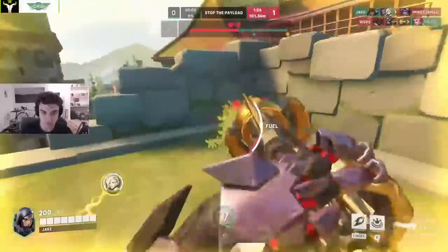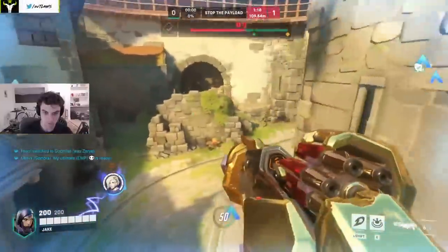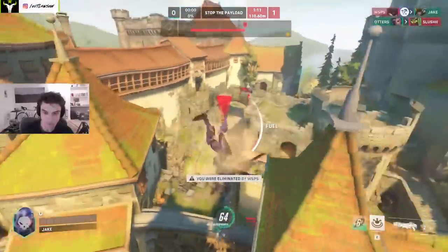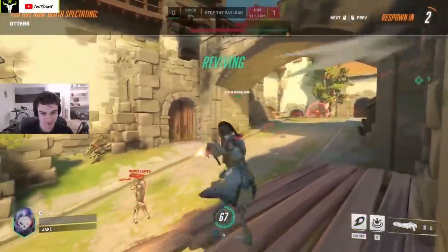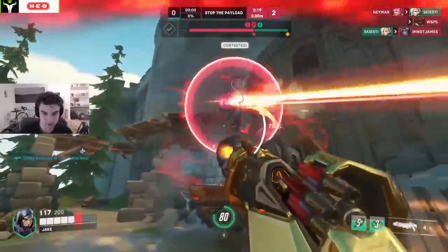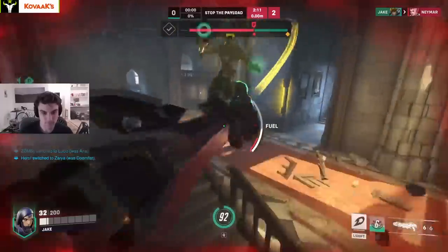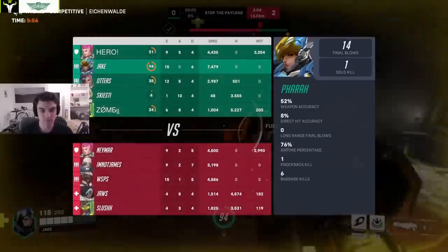Instead, I suggest Tryhard Free For All. This is a special custom mode that removes all non-aim-intensive characters and abilities, creating a deathmatch with only skill-shot characters. It helps you practice your aim under real pressure with 1v1s on your character of choice. One of the best things is that you can go up against players outside your rank — masters, grandmaster, top 500, even pro players. You get experience against players far better than your current rank and can test yourself while improving your mechanical skill.